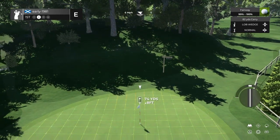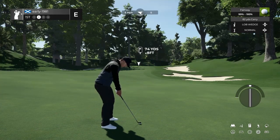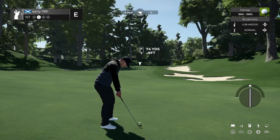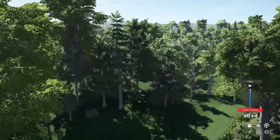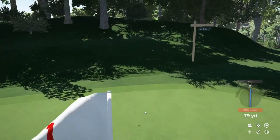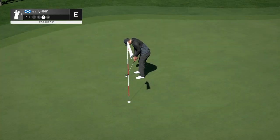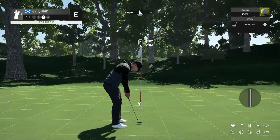Just applying a touch of backspin here, trying to use the contours of the green if we are long and spin this ball back towards the flagstick. Slight fast, but hoping that shouldn't affect us too much. It's going to be long but it should spin back — we've caught that backstop and that's coming back towards the hole beautifully. That spun back about 10 to 12 feet. An opening look — six feet for birdie.